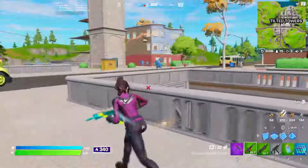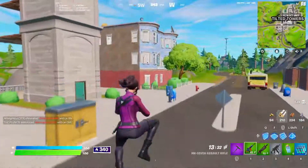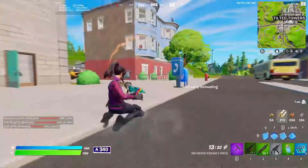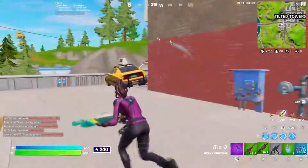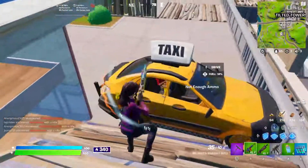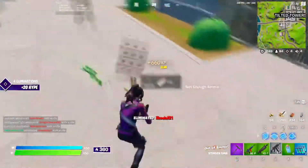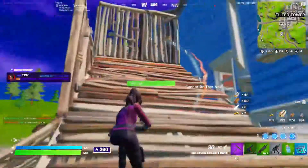You can either A, run; B, try and out-stinger them; or C, do what we're going to do, which is the most effective method — get shotgun damage back. In this next clip, I'm going to show you how to do that without taking damage, without even hurting yourself, without even putting yourself at risk at all. I'm going to show you how to hit someone for a big shotgun shot and possibly even eliminate them when they're spraying into your box.